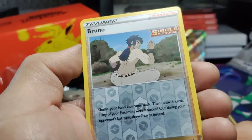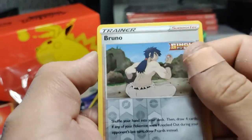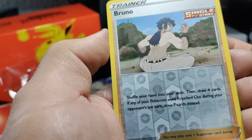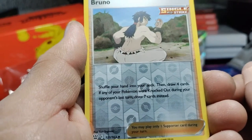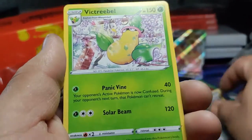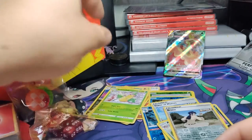We got a Bruno — nice card for playing, I'm probably gonna put that in my deck. Shuffle your hand into your deck then draw four cards; if any of your Pokemon were knocked out during your opponent's last turn, draw seven instead — so if your weak Pokemon died, you draw seven, which is good. And a rare Victory Bell — one of my favorite cards growing up.